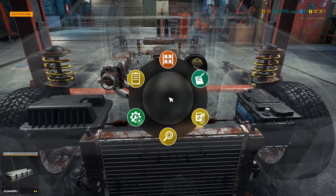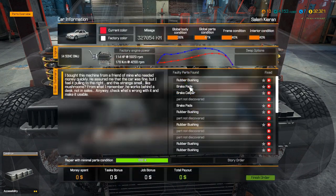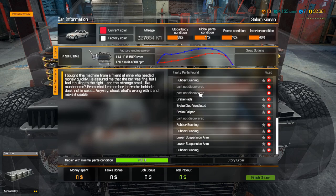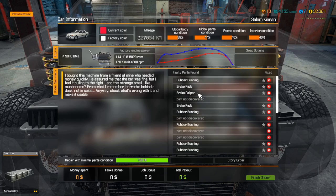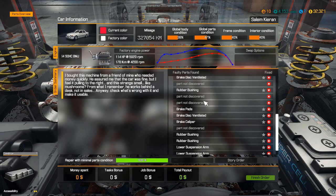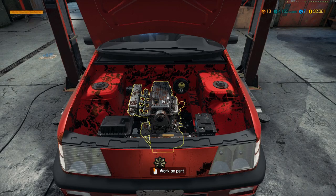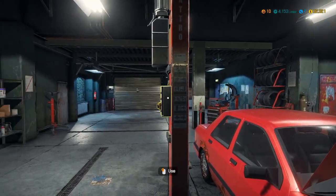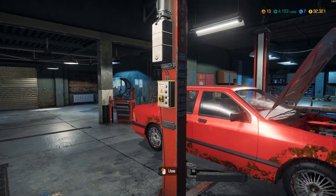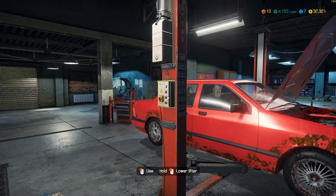As we jump into the engine bay, let's take a look at the car status. As we can see, we have a lot more parts to find, but we can do that as we begin to fix the issues at hand. We actually see most of these issues are on the undercarriage of the vehicle - we want to be working on the suspension. So let's get the car up in the air and start taking a look at what we can find.